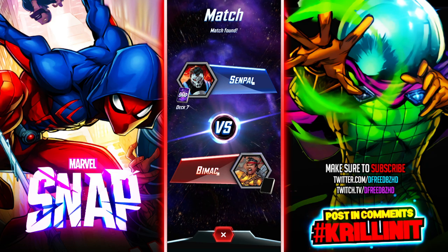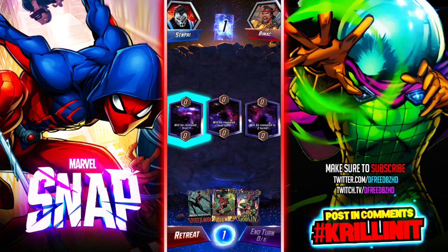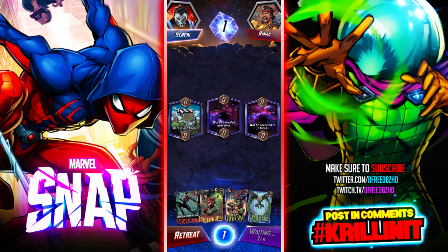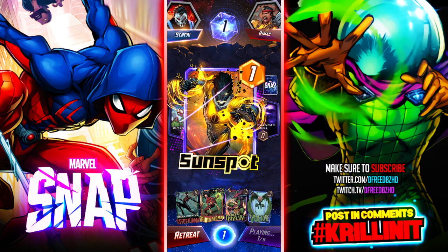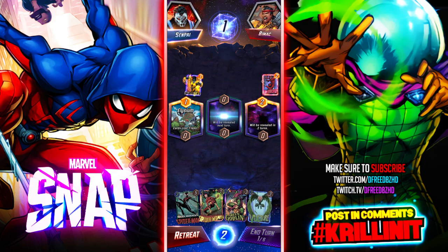I don't think I'll find a single scenario where I need Electro. Cards cost one less — thank you. Electro is a cute card to have but I just don't think I'll find another scenario where I need him. This deck doesn't have a six-drop though. I would really like to have Doc Ock. Daredevil — okay, that's cute. On-reveal effects happen twice.